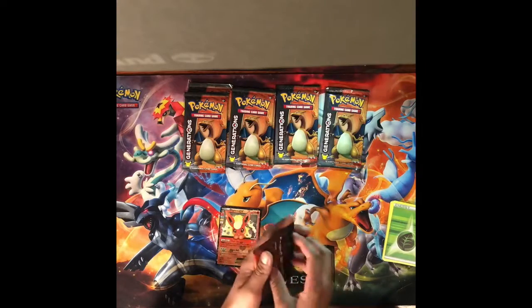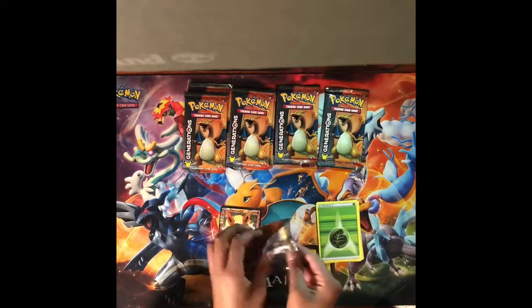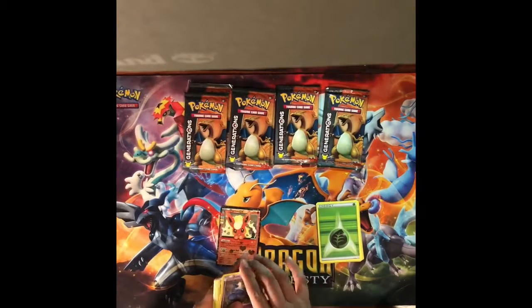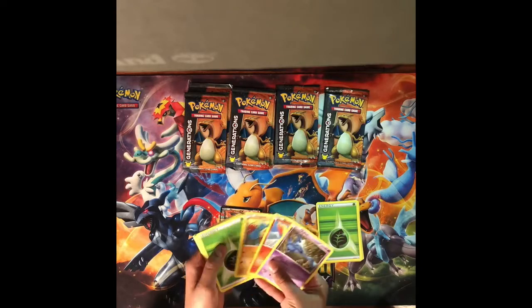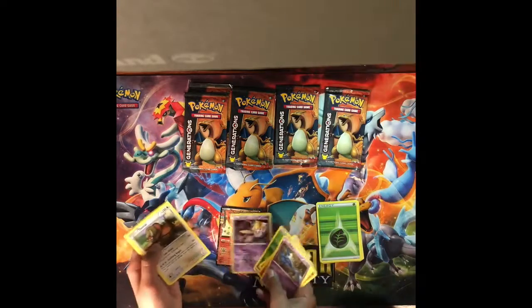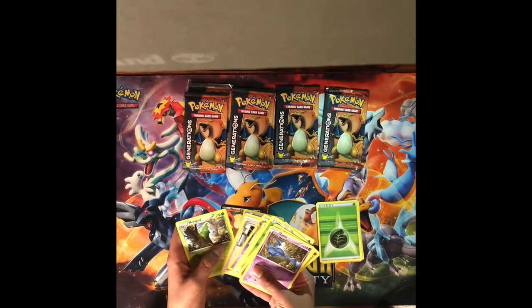Next pack, we have Zubat, Ponyta, Diglett, and Energy, Hitmonchan, Jirachi, Taro, Sculpin, Suclemon, and Metapod.